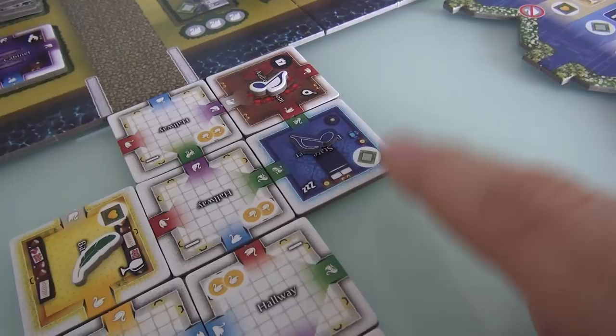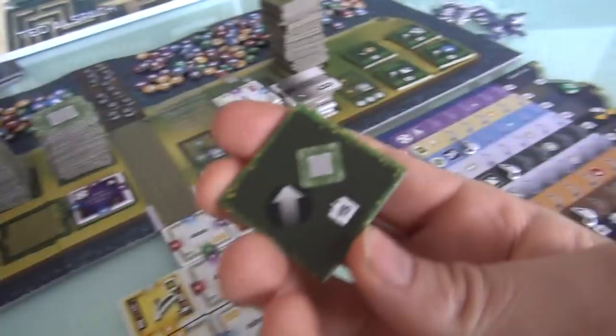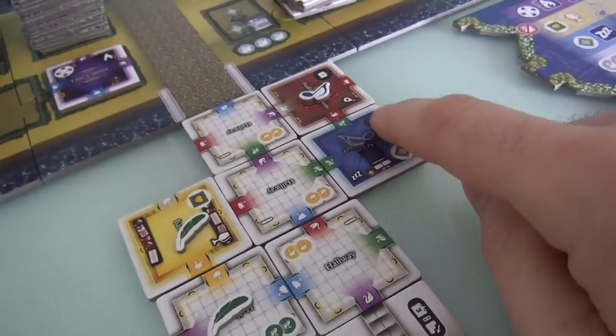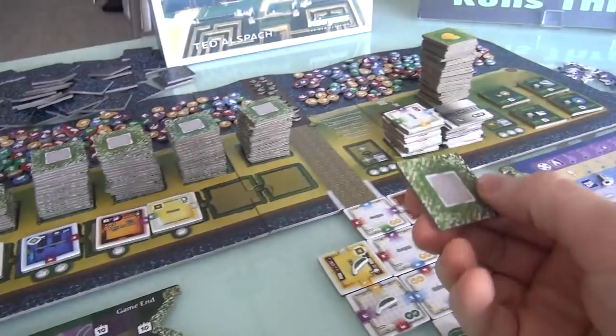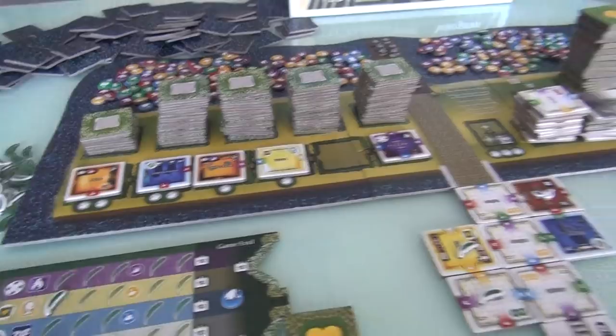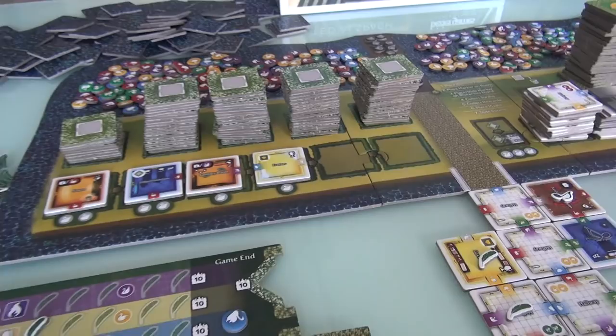Normally to do this on your turn, you would spend three swans and then grab a tile. But Jen's getting to do it right now for free for having completed this bedchamber. She can take any of these tiles, flip it over, and slip it into a slot and give herself a bonus. But whichever tile she takes, she's still got to pay for it. So she'll just go on ahead and take the lilac cabinet, because it's free, and slap it in right here. And from now on, for the rest of the game, Jen gets a one swan discount on buying rooms — which is awesome. Jen is now in the lead for having the most unlocked bonuses.